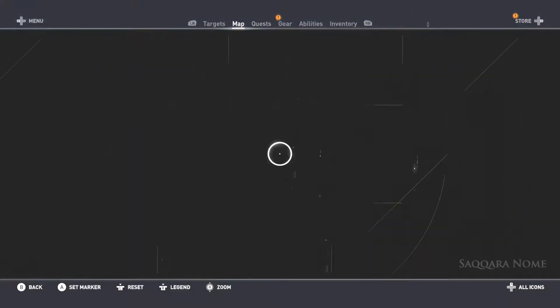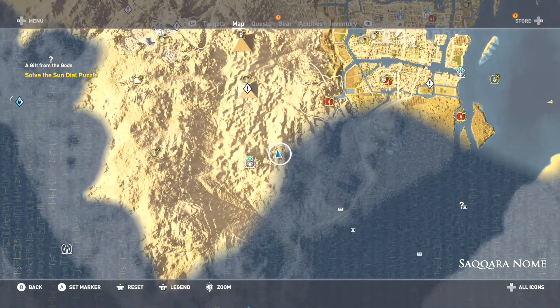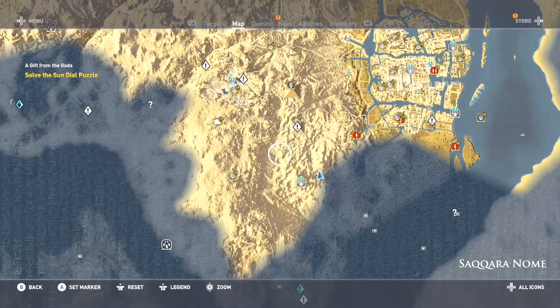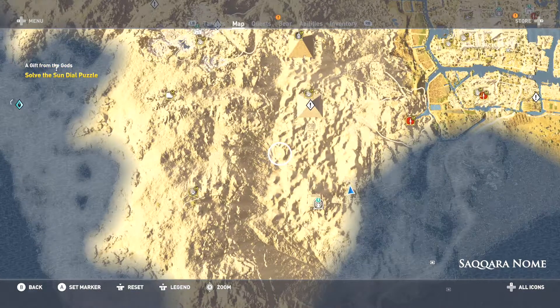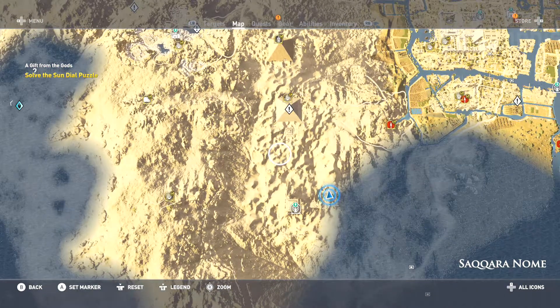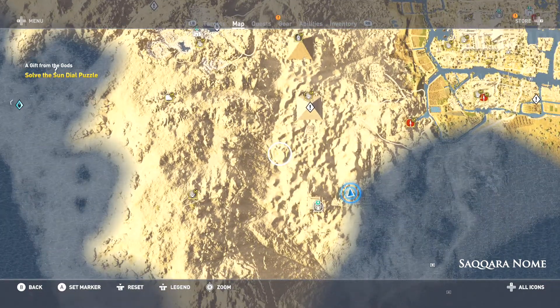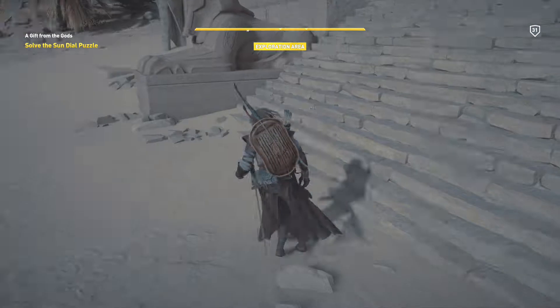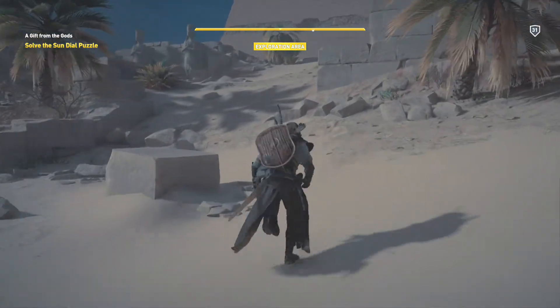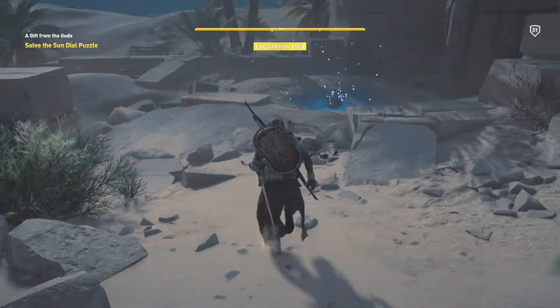I'm going to show you where it is on the map. You'll find it at the Sarakwara Gnome — it'll be a green side quest marker. It's probably going to be right around here, a little bit closer to the First Blood side quest. The first thing you'll be doing is closing in on the crash site location — that's your first objective.